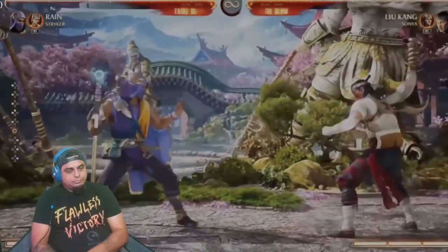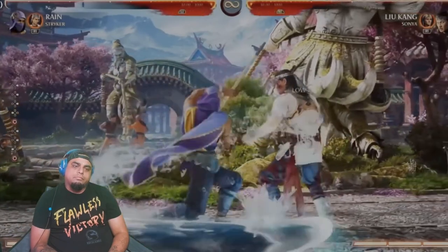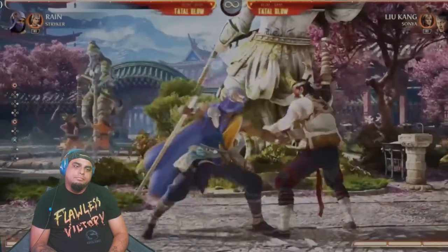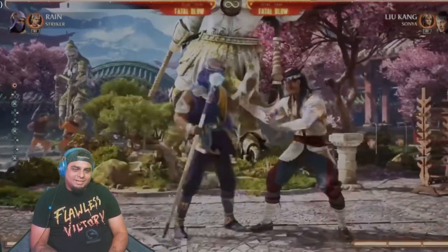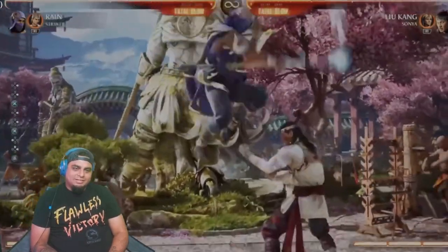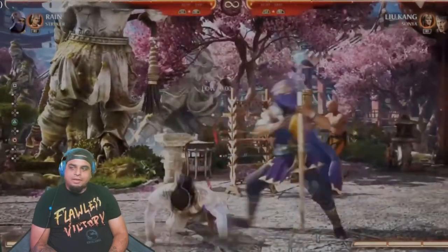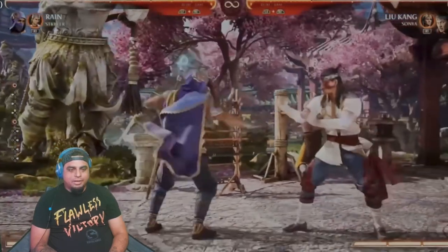There are a couple of normals I really wanted to talk about. You can see even his sweep — instead of using his foot, he literally uses his water staff. This is definitely cool, I love the kick-up, it's so good, and you'll notice the water leaves the top. I like how they use a lot more water in this game for his moves.